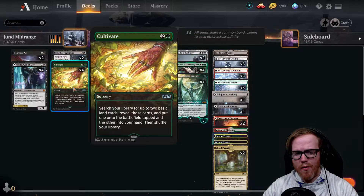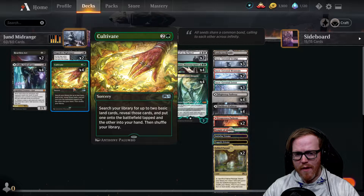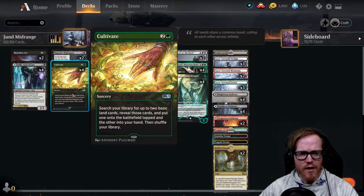We have Cultivate - a three-drop ramp spell that lets us search our deck for two basic land cards, put one in our hand and one on the battlefield tapped, then shuffle our library. It's an overall decent ramp spell. Our deck runs a decent amount of basic lands, so we'll definitely be able to fetch whatever we need.